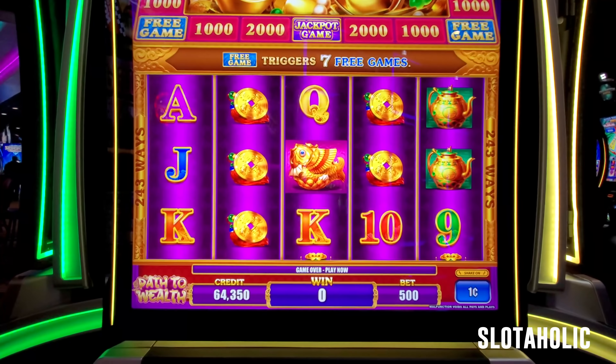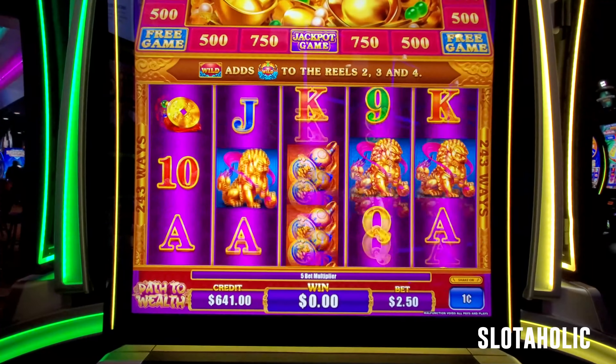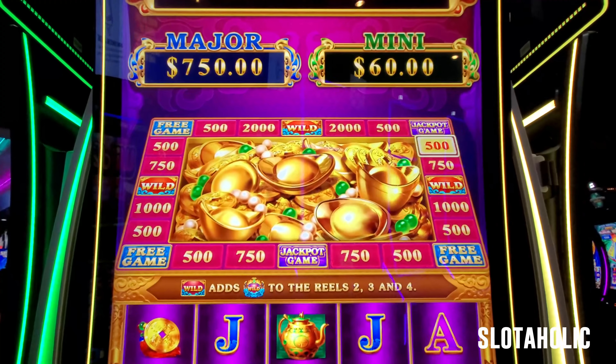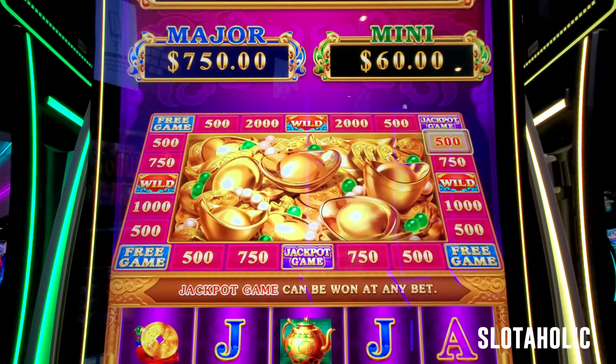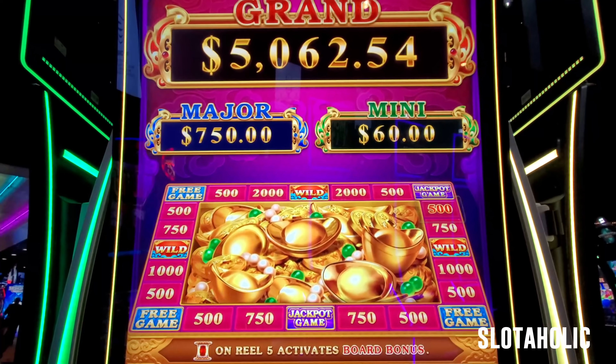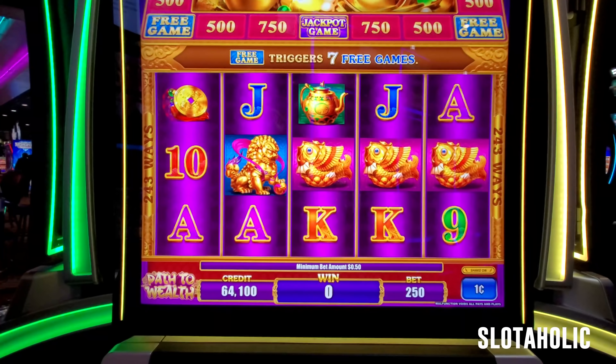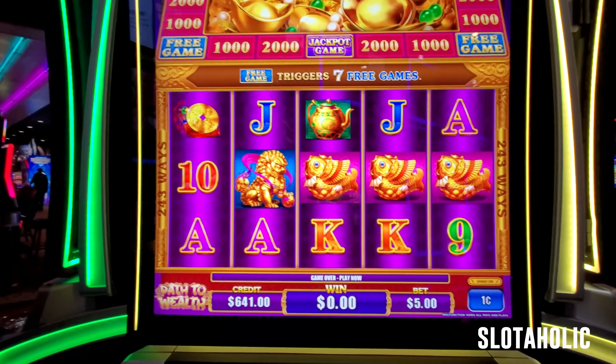So just out of curiosity, I'm going to bet down to $250 and show you that the board is different. It's not on the jackpot game on the $250 bet — it's on the $5 bet, and the mini is $60 and the major. The board does change with your bet, and back up to that $5.